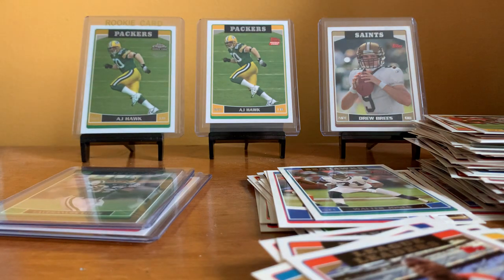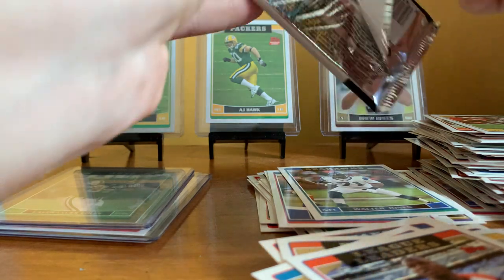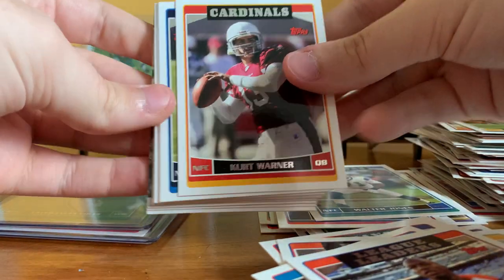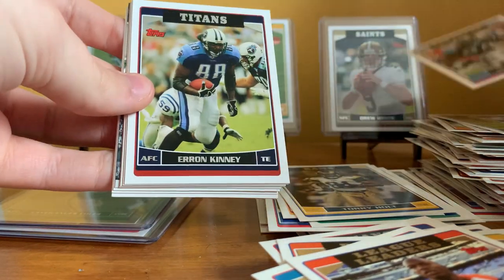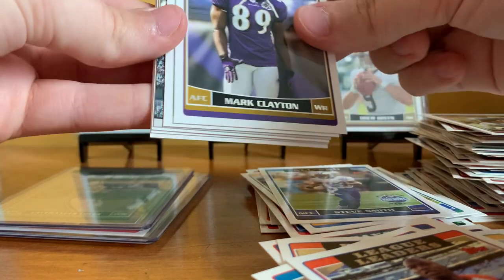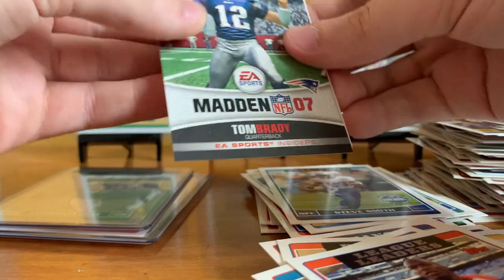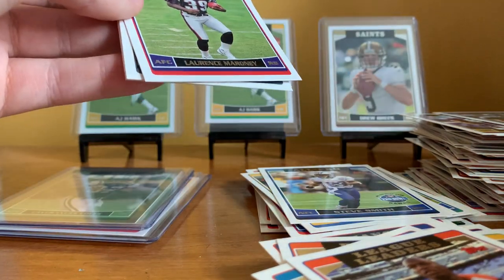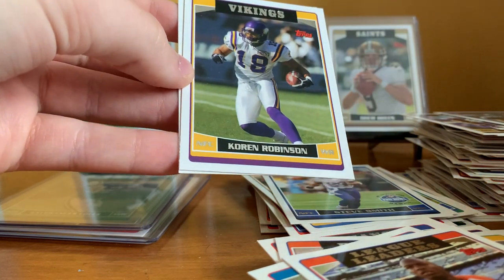Pack thirteen: Another Kurt Warner, Terry Glenn, Torrey Holt, Deshaun Foster, Aaron Kinney, Steve Smith All-Pro, Mark Clayton with the Ravens, Jeremy Stevens. Madden 07 Tom Brady card — eww, Brady. Lawrence Maroney rookie, Michael Huff rookie, and Corrin Robinson.